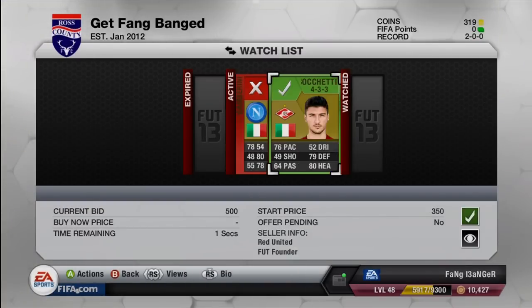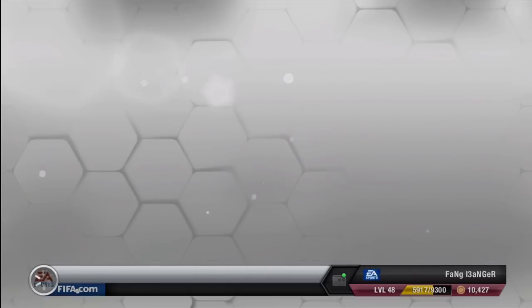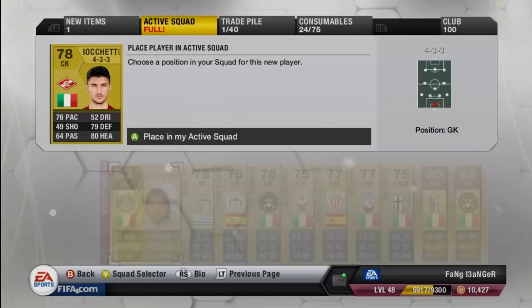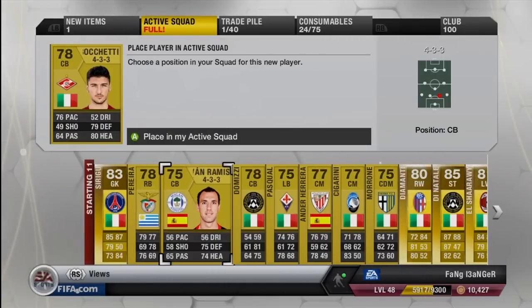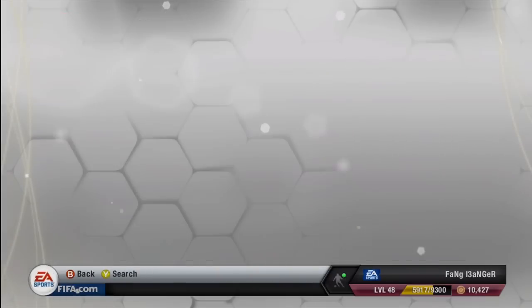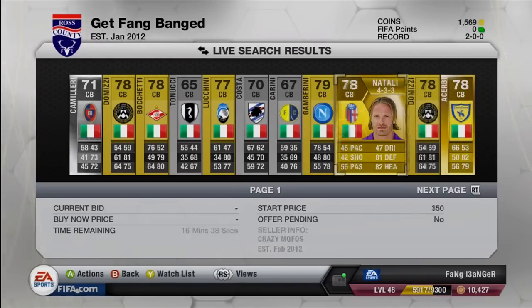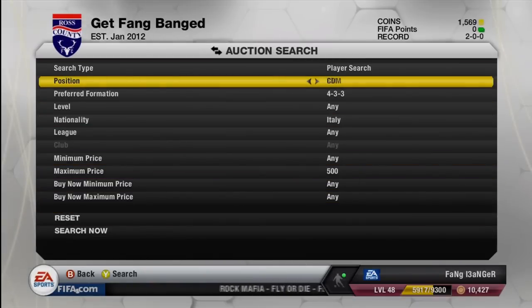I also looked at Abate at the right back position, but he is also a little pricey. I tried to do a little bit of bidding on him. Unfortunately though, the one I bid on was really awesome — it was low at 300 coins — but as you know, when it gets to like the last minute, it doesn't ever work out that way. So we were able to pick up Bocchetti, which gave us an Italian center back, exactly what I needed. And then for my other center back, I believe I could not afford Gambarini at this time.